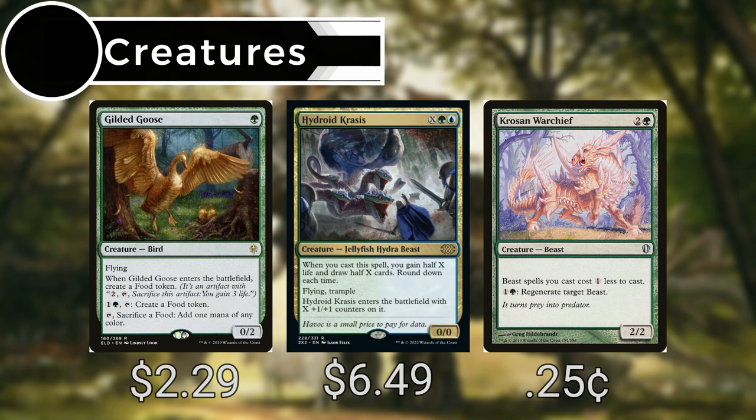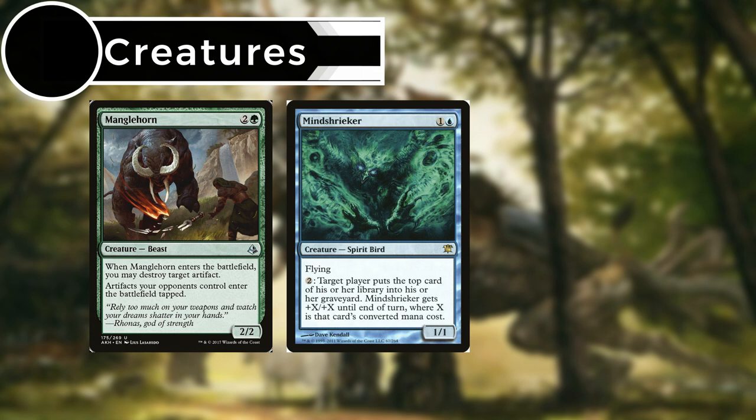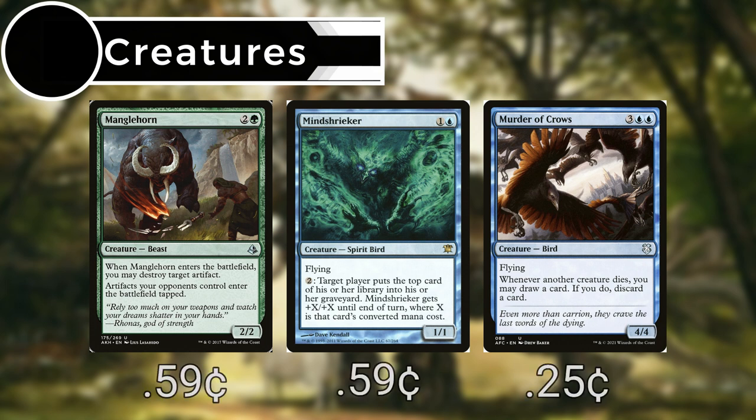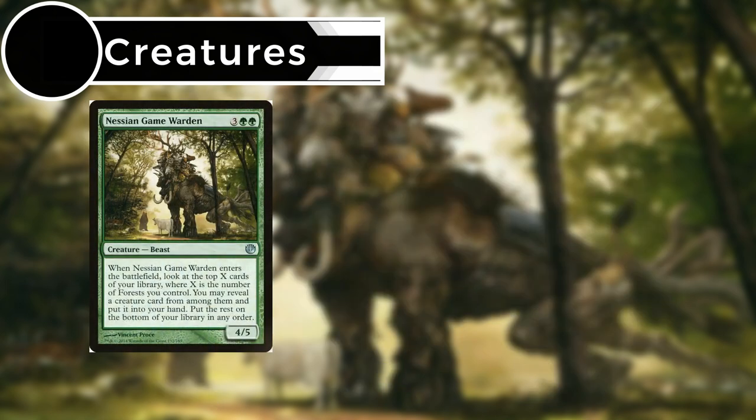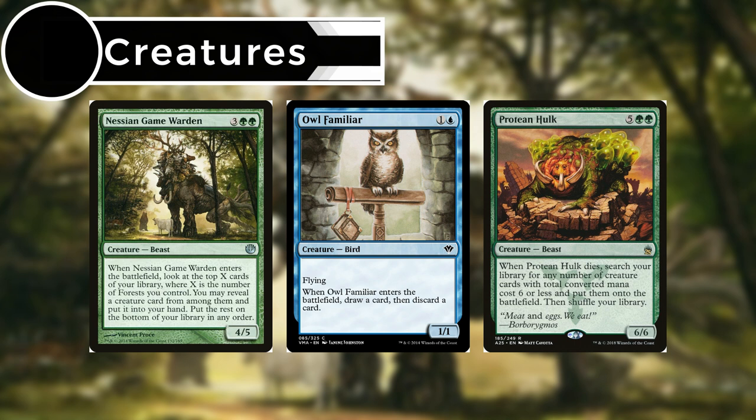When we cast Hydroid Krasis it gives us some life gain and some card draw. Crozen Warchief makes our beasts cost one less. Manglehorn lets us destroy a target artifact on entry, and artifacts our opponents control enter the battlefield tapped. Mind Shrieker lets us pay two to put the top card of target player's library into their graveyard, and then Mind Shrieker gets +X/+X where X is that card's converted mana cost. Murder of Crows lets us draw and discard a card whenever another creature dies. Messian Game Warden lets us look at the top X cards of our library where X is the number of forests we control, and reveal a creature card from among them to put into our hand. Owl Familiar lets us draw one and discard one on entry. Protean Hulk, whenever it dies we search our library for any number of creature cards with total CMC six or less, put them onto the battlefield, then shuffle.